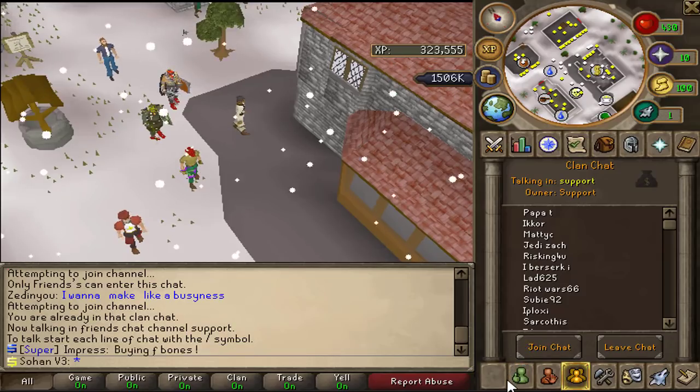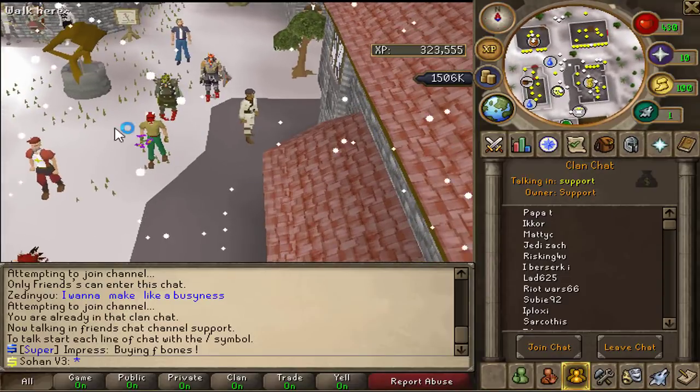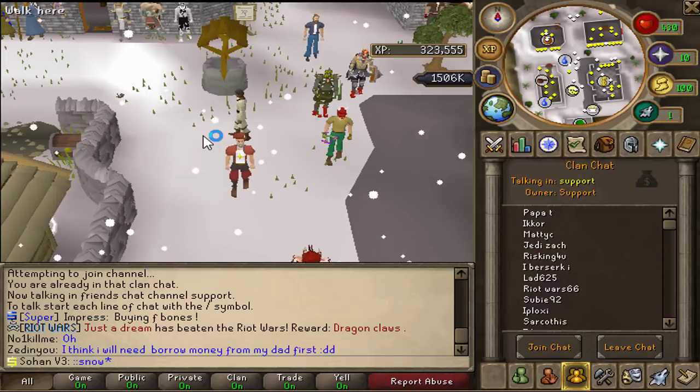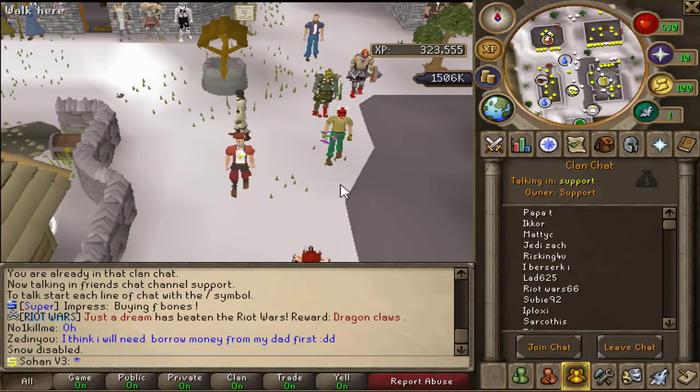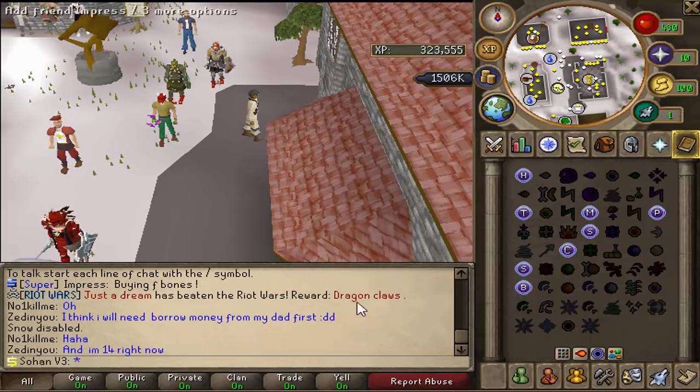They've actually added a Christmas event to Elkoi. As you can see it is snowing when you log in, and you can disable that if you find it a bit annoying - just type ::stonegame and it disappears. The ground is also white which is pretty cool to see because it is Christmas on Elkoi.